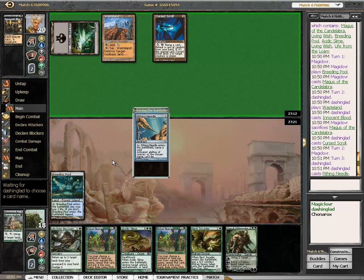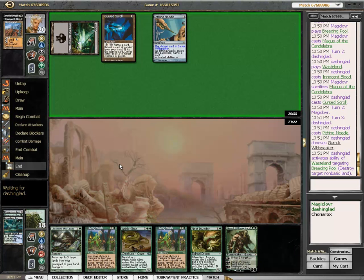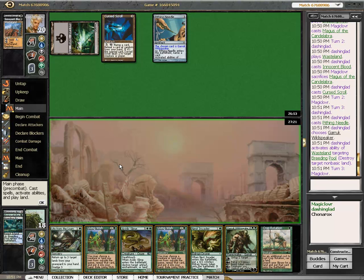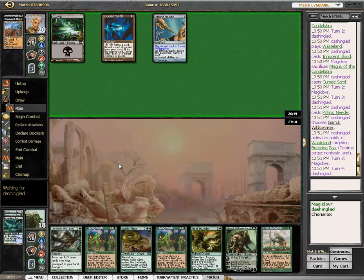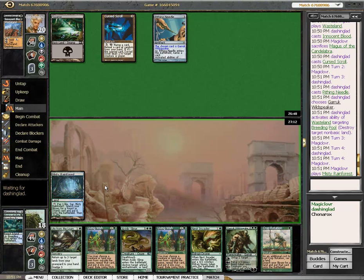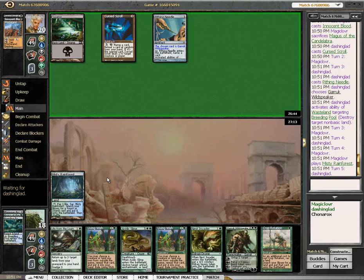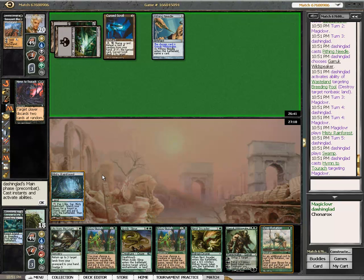I think after he sees that I didn't make my second land drop, he'll go after it. They named Garruk — that's unfortunate. Hate the Hymn. A one-for-two random discard. Bummer.